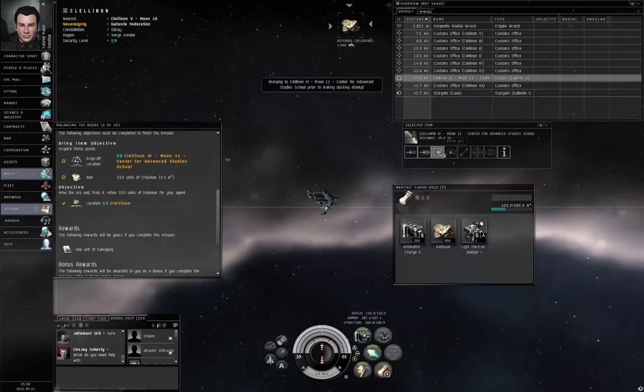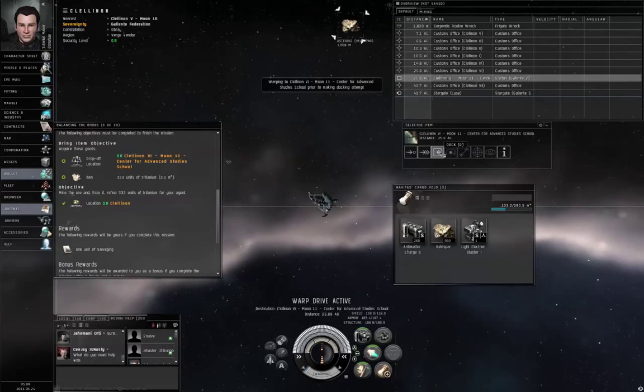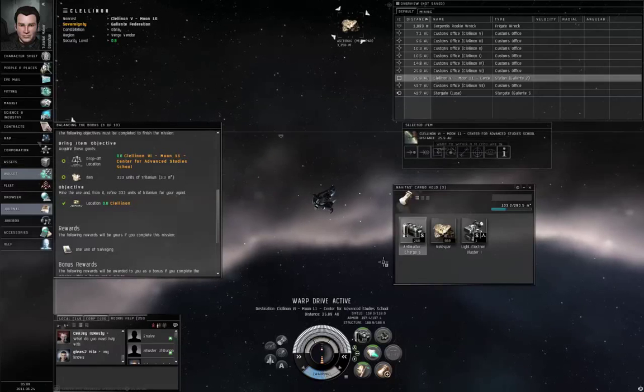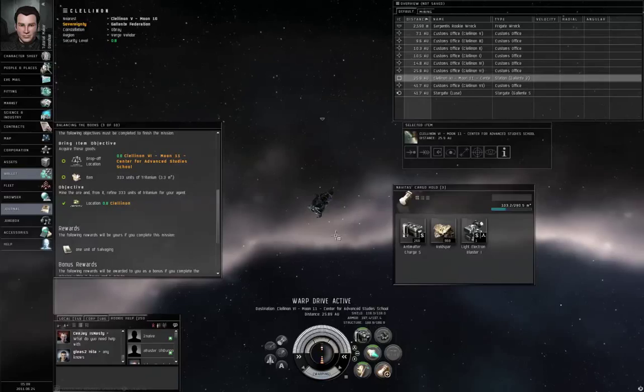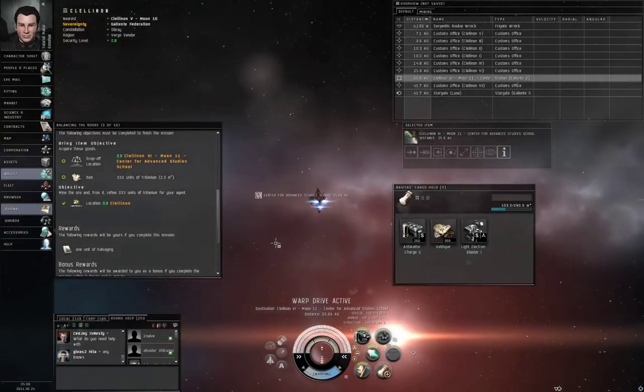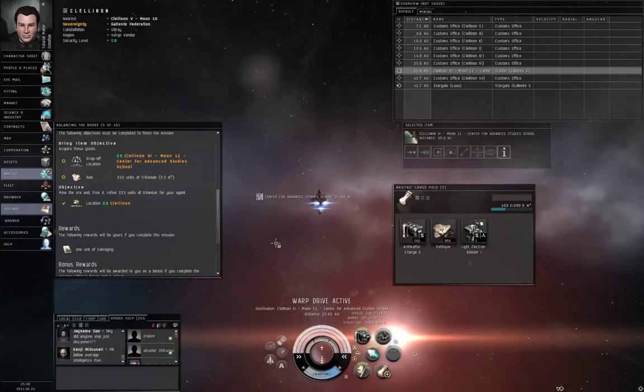I think we're done. Left click the station and let's hit dock. Warp drive active. It'll be nice to have a second weapon, not that the enemy is guaranteed to drop another weapon in your particular case. I just happened to get lucky with the loot drop.